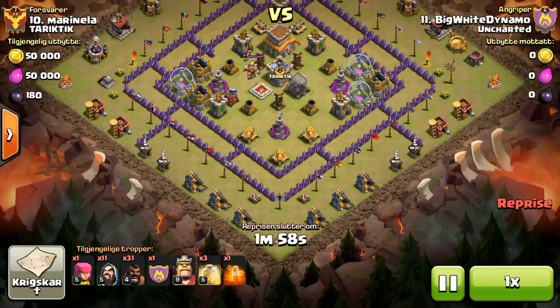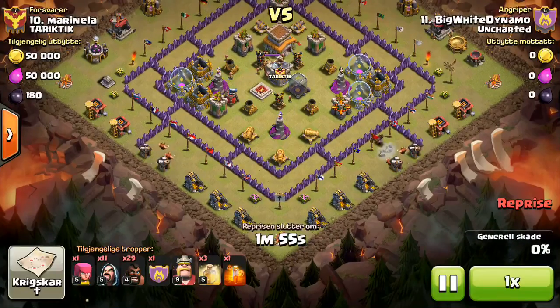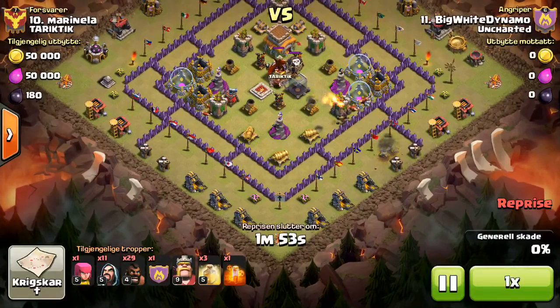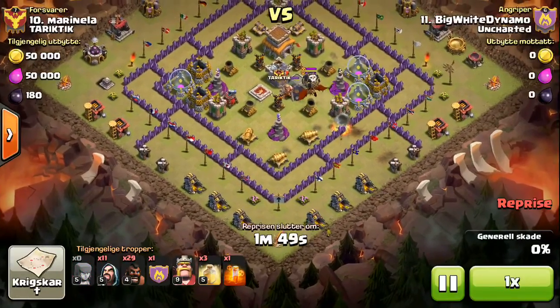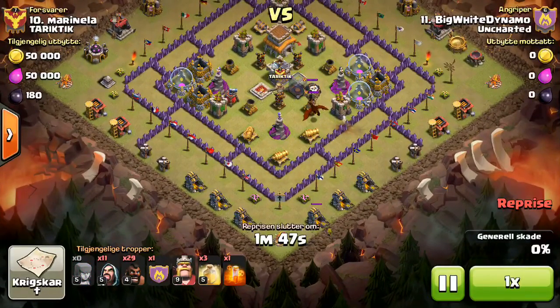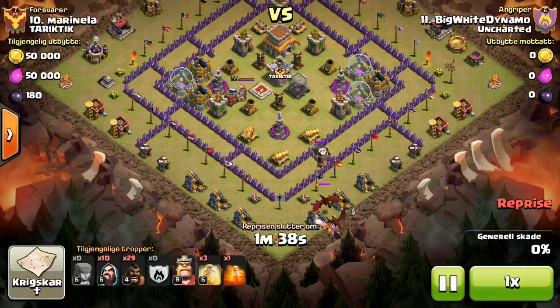We did have to attack it twice, but that's just because the first person ran out of time — it was a 97% two star. He hogs it from the south, lures the clan castle to the bottom, then drops his hogs in. Since everything's out of range, he just has a clan castle dragon to take out the enemy dragon.